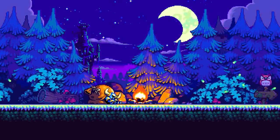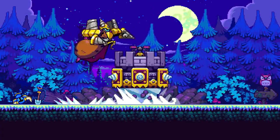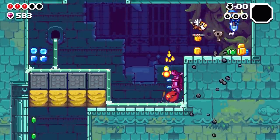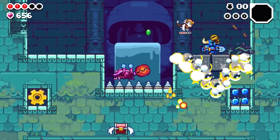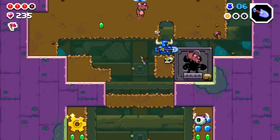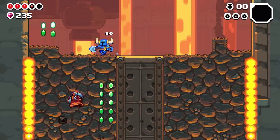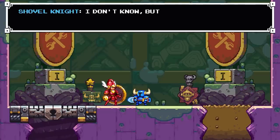Shovel Knight Dig takes place before the original game, with a brand new villain known as Drill Knight. They've put together a team of knights called the Hexcavators to help in uncovering a treasure room buried somewhere deep within the earth. This causes a massive amount of panic and problems for the people on the surface, partially due to the fact that they've caused a scene by digging a massive hole. So Shovel Knight and Shield Knight dive in to try to get to the bottom of it all. The story this time around isn't as much of a focus, as this is a highly replayable roguelite platformer first and foremost. Even so, what's here creates a certain amount of intrigue, as you can't help but wonder what awaits you at the bottom of the hole. And fans of the series will appreciate the many nods to other titles that take place later on in the Shovel Knight timeline. It's nice to see Shovel and Shield's relationship played out in more than just the brief flashbacks we get elsewhere in the series.